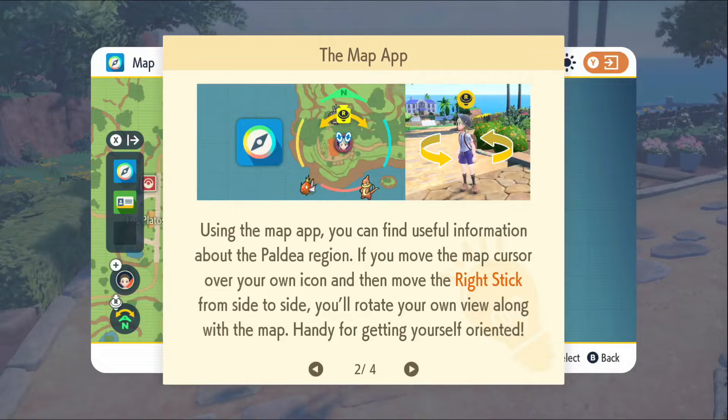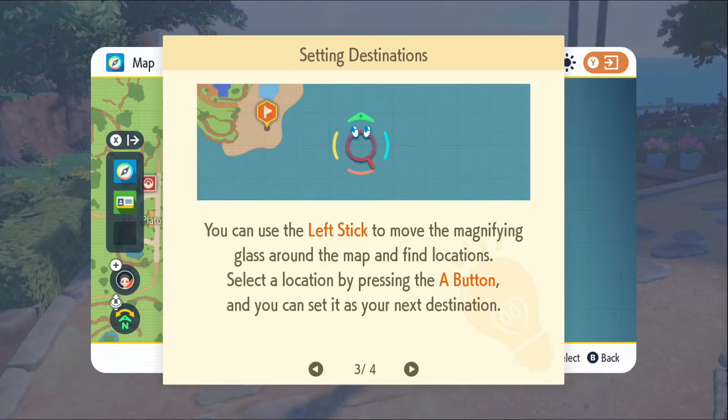Using the map app you can find useful information about the Paldea region. If you move the map cursor over your own icon and then move the right stick from side to side, you'll rotate your own viewing along within the map — handy for getting yourself oriented. So instead of guessing which direction to go, that helps with orientation.